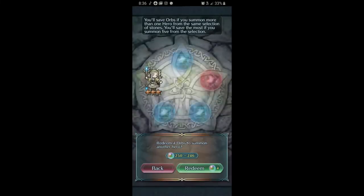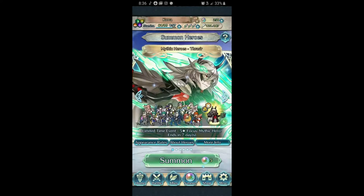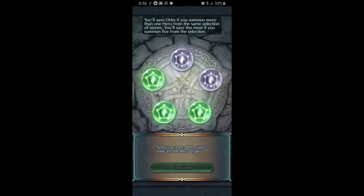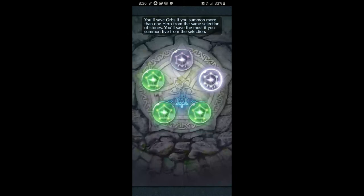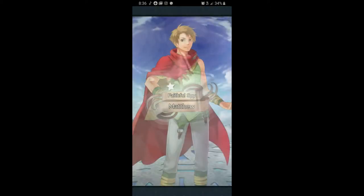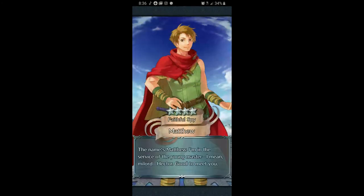If you see a character you like, the rarity doesn't matter — they're usually usable in this game with skill inheritance, you can find a way to make it work. There are some units that have been out since the very beginning of the game and don't have any refines, so they're pretty crappy. But they usually get better as the game goes on — more things get released, new skills, weapon refines. Matthew here is a perfect example — when I started the game he was complete trash, his attack stat is so low. But he got a weapon refine a few months ago that makes him really, really good in my opinion.